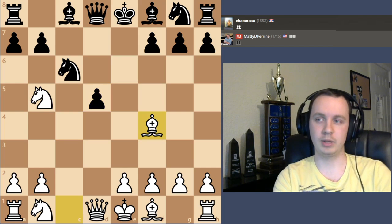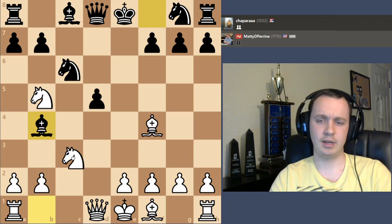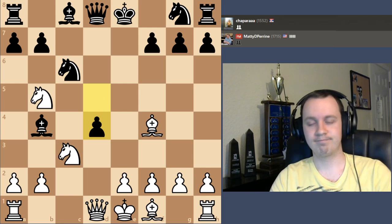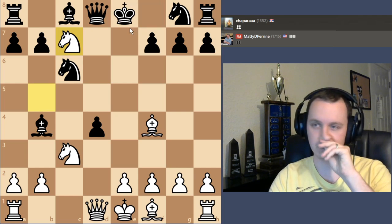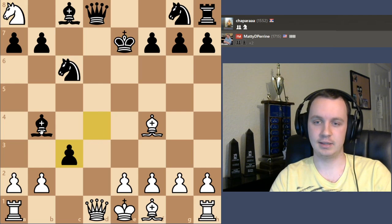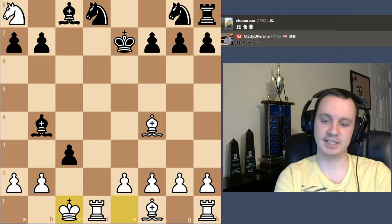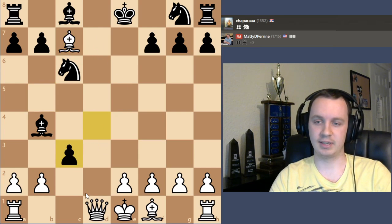I think the move d5 gets into trouble because after pawn takes, black took back, and bishop f4 is already putting black in a tough spot. Maybe their best move was to make the check — I think I would have played knight d2. If I play knight c3, it gets messy because pawn d4 is a little tricky. If I check and pick this up, if the king moves for example and I take the rook, he takes on c3 — it gets a little messy.